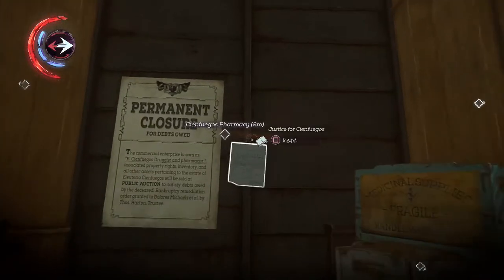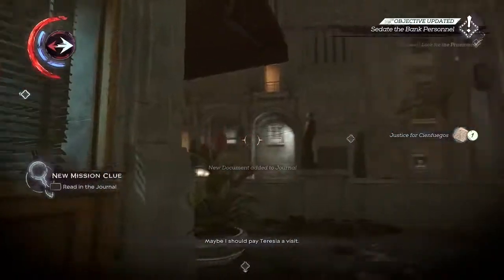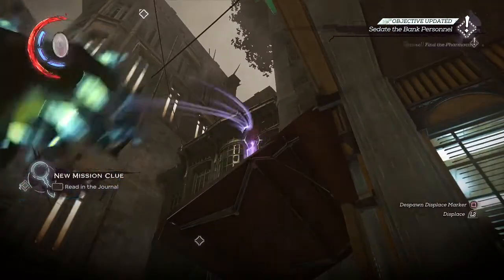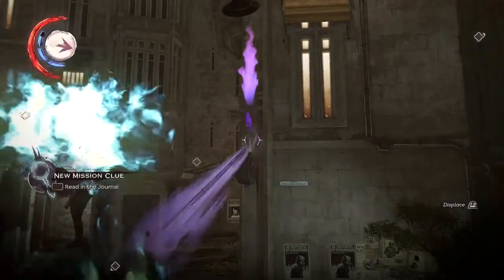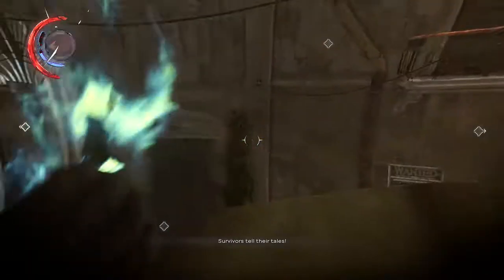Hey guys, it's Ruben here with another Dishonored Death of the Outsider video, and this one focuses on the Mightier Than the Sword trophy. To earn this trophy you will need to shoot an enemy in the head using a fountain pen. You first need to buy the upgrade to be able to use other miscellaneous items as shots for your Voltaic Gun, so head to the black market to get the upgrade.